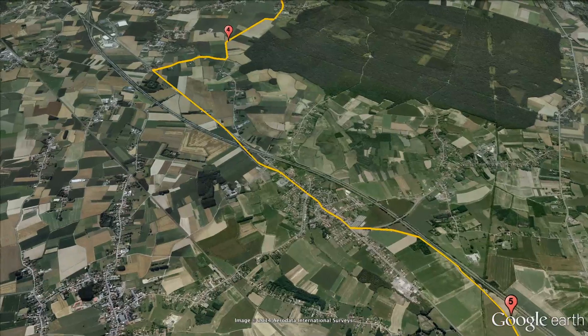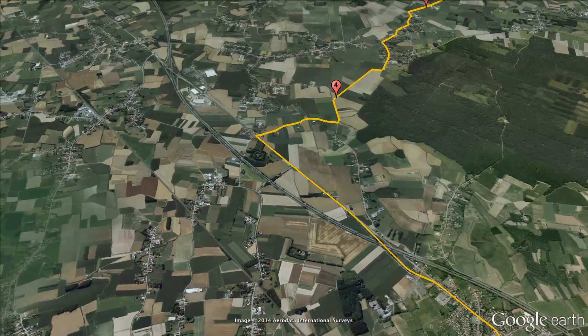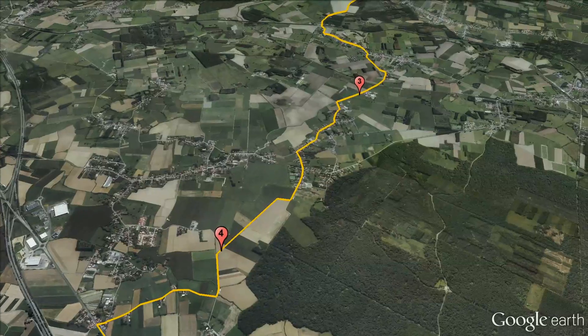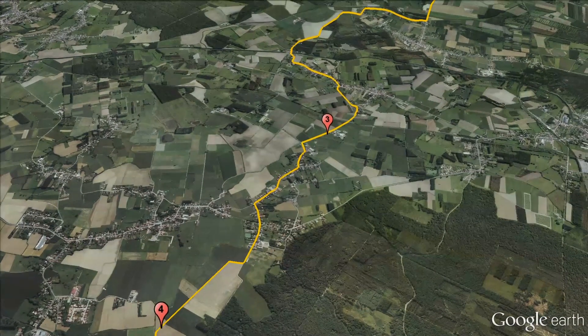Only 4km separates them from the next section, which is 2.4km in length. Given a 4-star rating in Paris-Roubaix, this is a testing section of the stage, incorporating many turns. There's grass growing down the middle of the road, whilst the dusty edges will offer some smoother respite for those willing to take the risk of riding there.